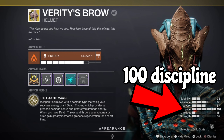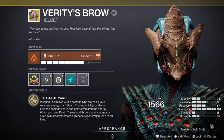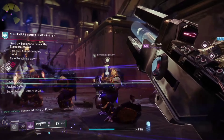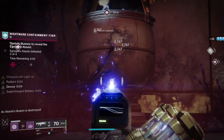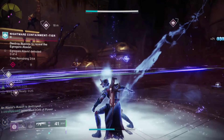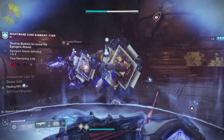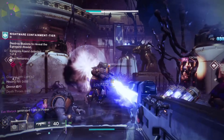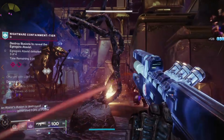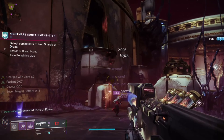First things first, let's get the exotic out of the way. We are using Verity's Brow, the warlock exotic. What this does is weapon final blows with damage matching your subclass grant death throws, which provide a grenade damage bonus and grenade energy. It also gives your allies increased grenade energy. Death throws stack up to five times, and at five stacks you get a 200% damage increase with your grenade. So we're looking at exploding everything — beautiful purple explosions turning enemies into mush.